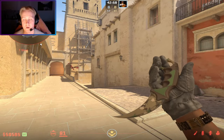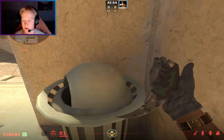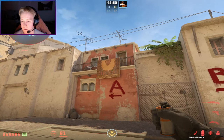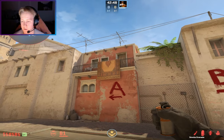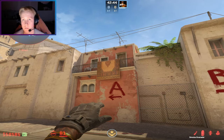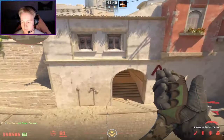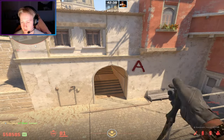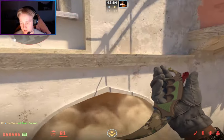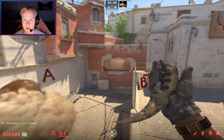The second smoke is a connector smoke from T spawn. We line up next to this trash can on this corner, aim at the bottom first corner of this mattress, and simply jump. Now we have a perfect connector smoke, and with this and the window smoke you have a pretty good chance to get mid control.